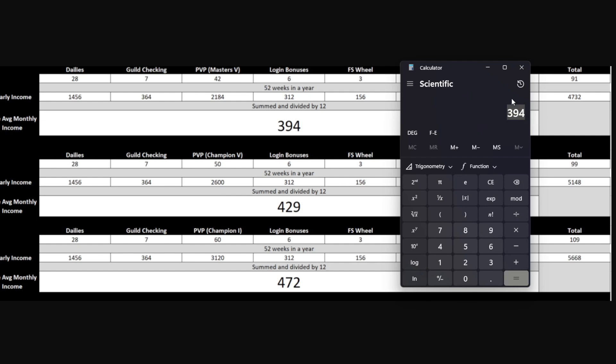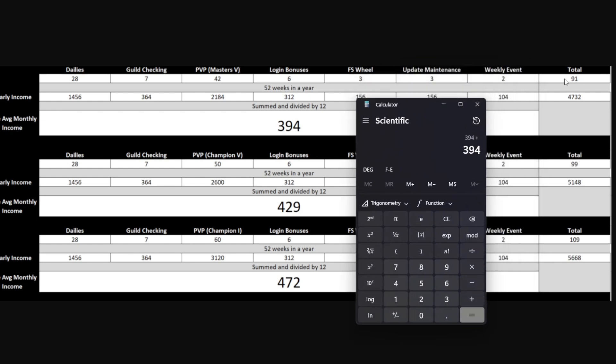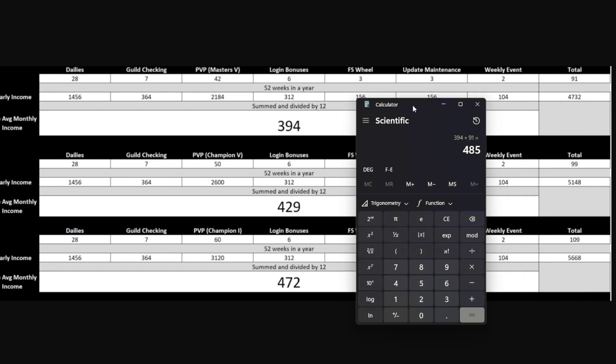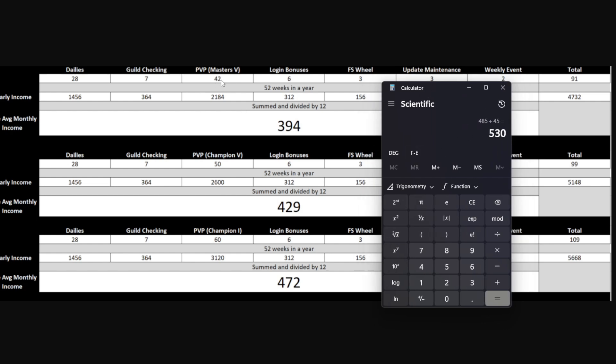Taking that into account, 394 gems is our baseline monthly amount while Elizabeth's banner is out. We're gonna add 91 for one whole week, then plus 45 for roughly half a week — giving you guys the benefit of the doubt. So if you started saving today in Masters 5, you'd have 530 gems by the end of the anniversary.